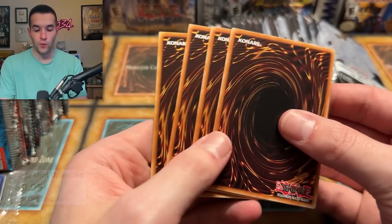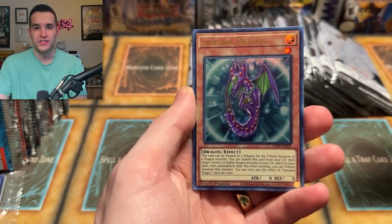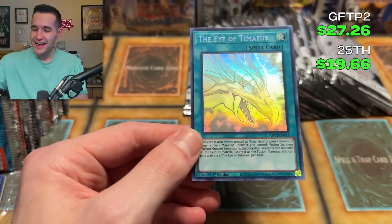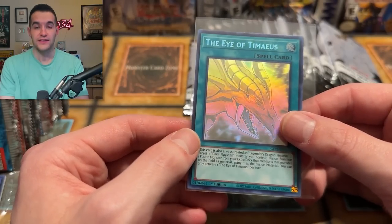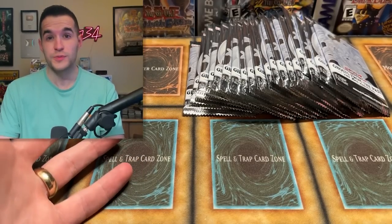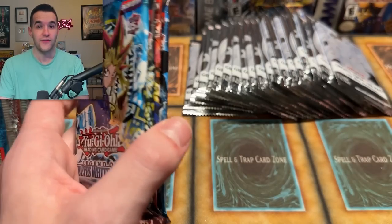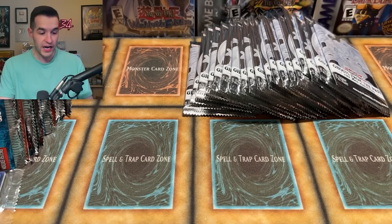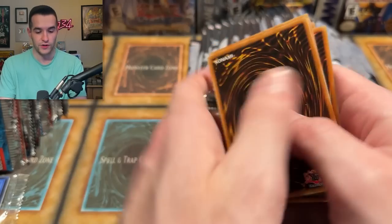Earlier I said a whole display was fifteen dollars MSRP — that's not right, that's one single mini box. We actually opened two whole displays of Ghost from the Past 2, which is one hundred fifty dollars MSRP. A full display of Legendary Collection is thirty-two times five, which is about one hundred sixty dollars — so it's close. The video is going to be a lot longer than expected, but it'll work out.